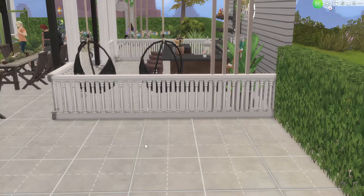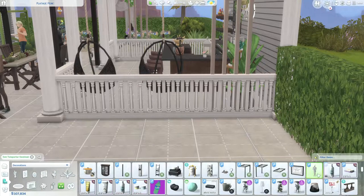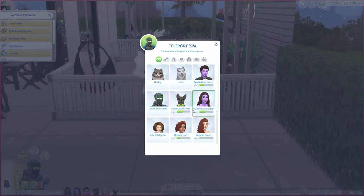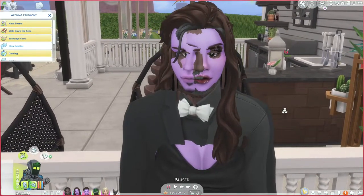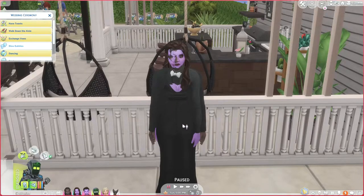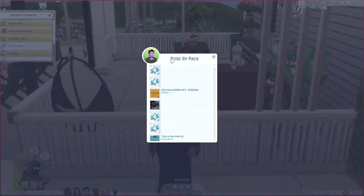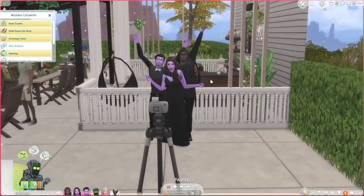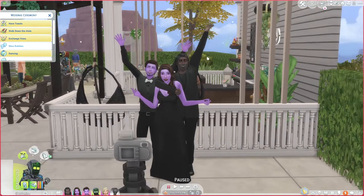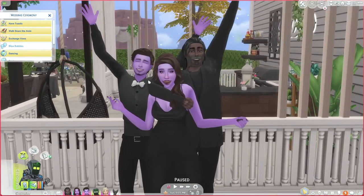I can show you two different ways I set up multiple Sims for one pose, even if I'm using two different poses. I kind of want to do Grim, Naomi, and Apollo — so all three of them are combined. It looks weird but since they're this way you can't really tell who's who. If you hover over it'll tell you, and again it also shows you in the corner. Finding and choosing the right poses — I mostly look for poses that fit the Sims' personalities.